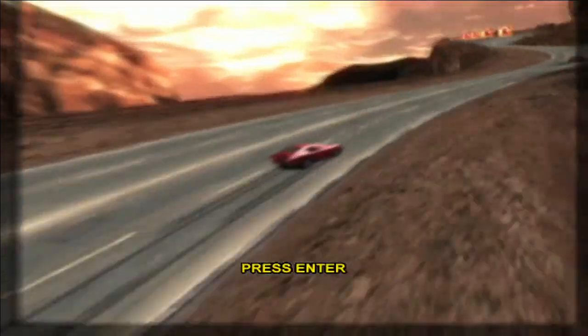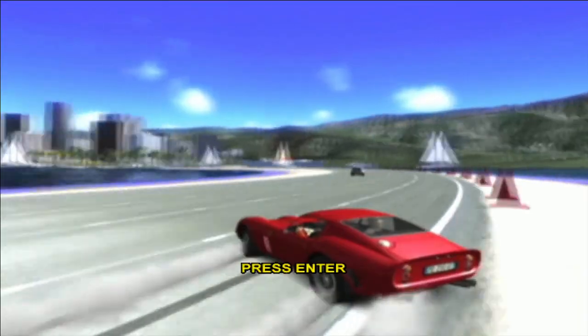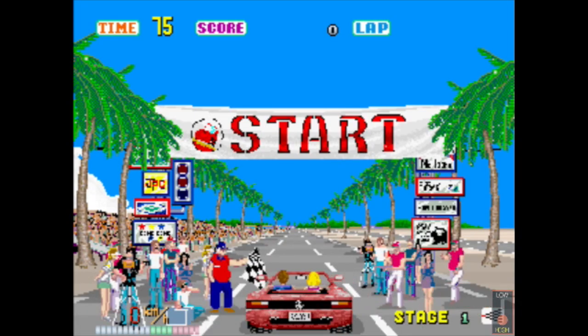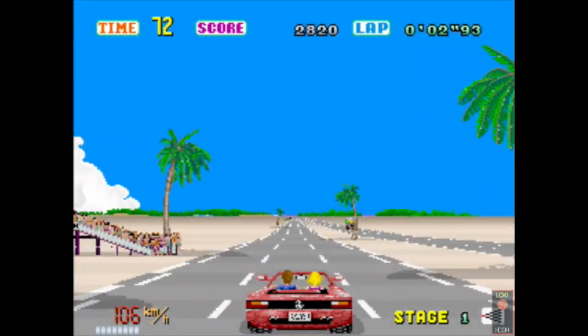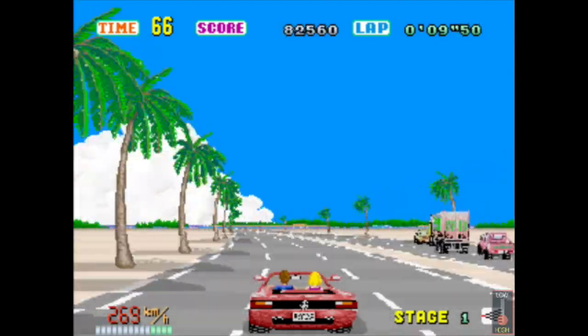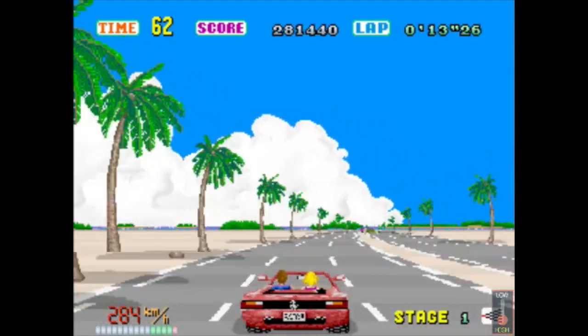What is it that makes this game so fun? OutRun 2006 Coast to Coast is essentially a sequel to the original OutRun, which was released back in 1986 in arcades. It became an instant classic because of its beautiful graphics, memorable soundtrack, and innovative gameplay. It was a driving game rather than a racing game — there had never been anything like this before, with an emphasis on the feeling and sensation of driving rather than simply winning a race.